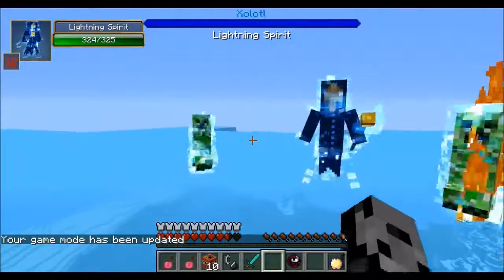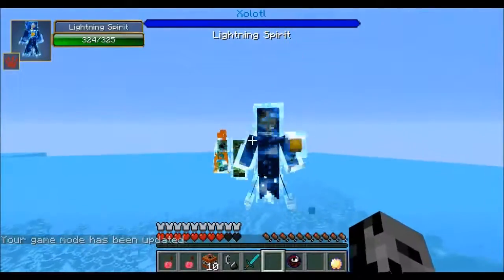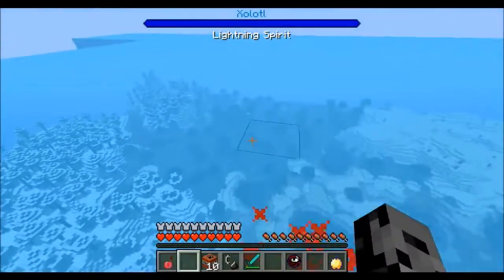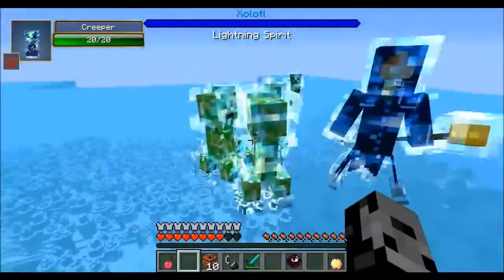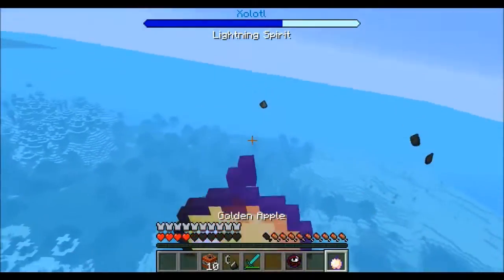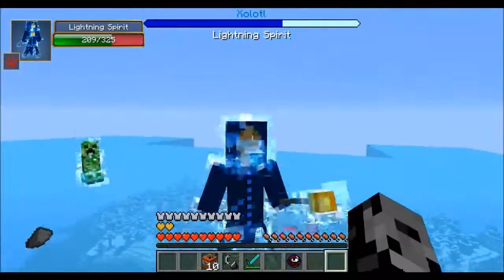He only takes damage from your fists and from explosions. You can't hit him with a diamond sword — it does nothing. Making it a very, very hard fight. Basically what you want to do is use these creepers to try to kill him. So I'm going to try to get them to explode — that should have done a lot of damage to him. And don't get knocked off. You can probably tell already this is not an easy fight.